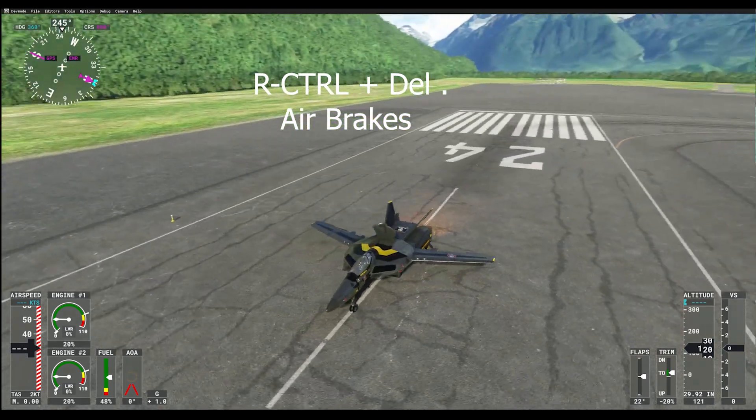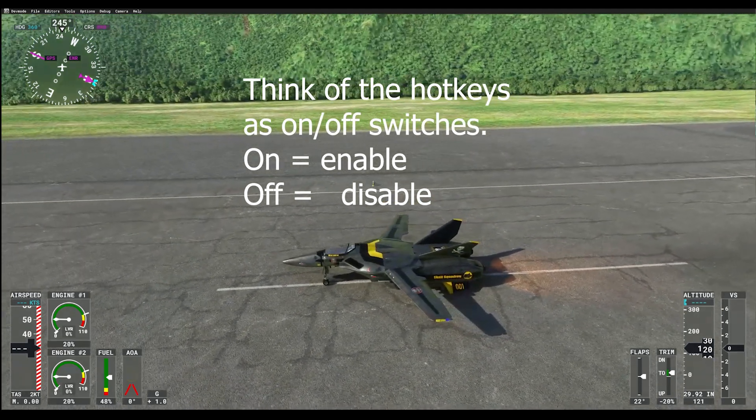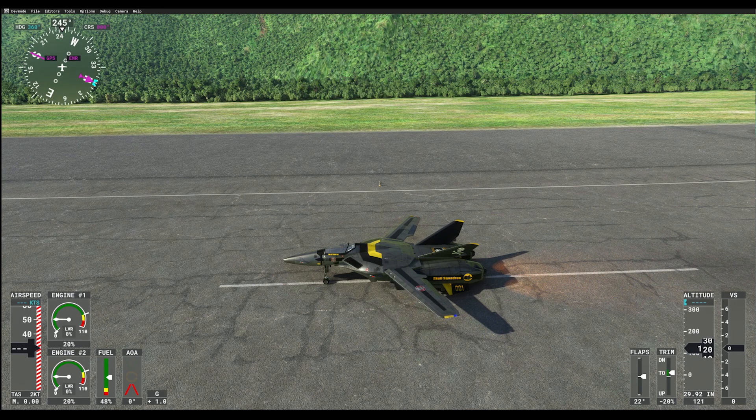These are on/off switches, so the first time you hit a key that's the 'on' state, and when you hit it again that's 'off'. As we move forward, just remember everything that goes up in the sequence you can also reverse to get back to the default position.